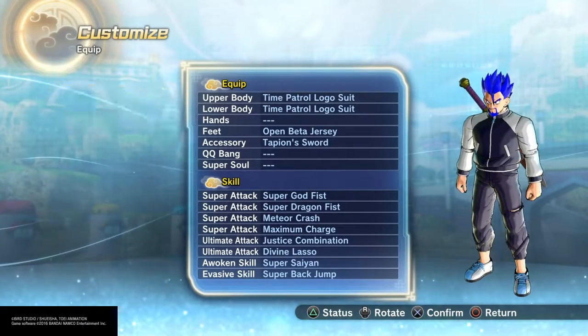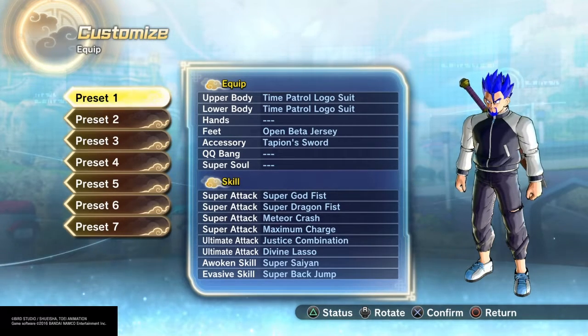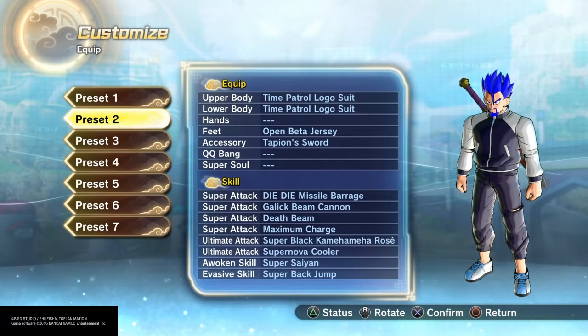The equipment will all be the same as well as the supers and ultimates. For Strike supers we have Super God Fist, Super Dragon Fist, Meteor Crash, Justice Combination, and Divine Lasso. And for the Ki Blast supers you see Dai Dai Missile Barrage, Galloping Cannon, Death Beam, Super Black Rose Kamehameha, and Cooler Supernova. I know it's Supernova Cooler but I like saying it the other way.